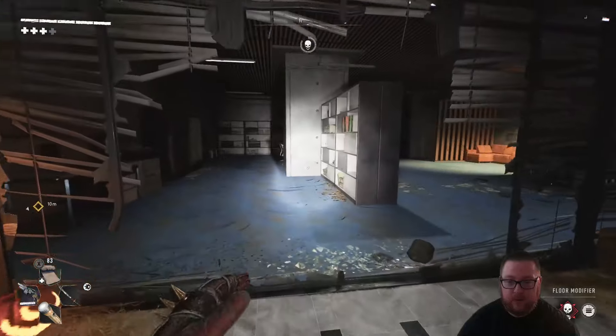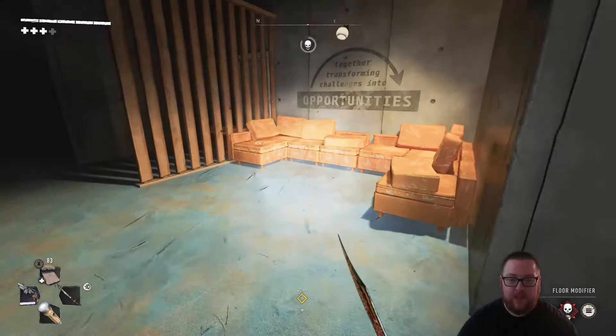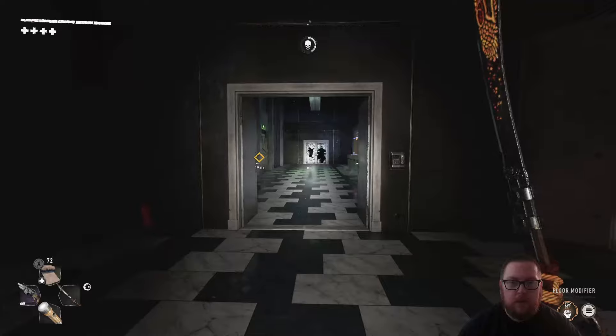For the beast card on the 12th floor: once you get into this room and have to fight the goon, you actually want to go in where the goon came from and go right over to this couch to find the next beast card.